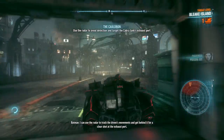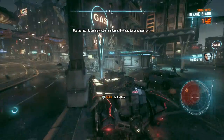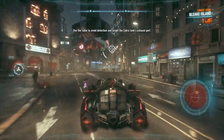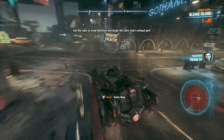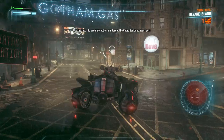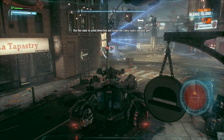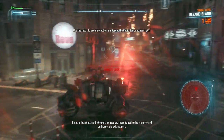I can use the radar to track the drone's movements and get behind it for a clear shot at the exhaust port. I can't attack the Cobra tank head-on. I need to get behind it undetected and target the exhaust port.